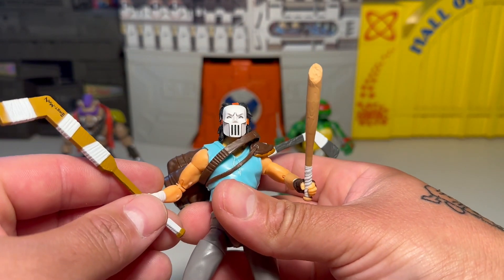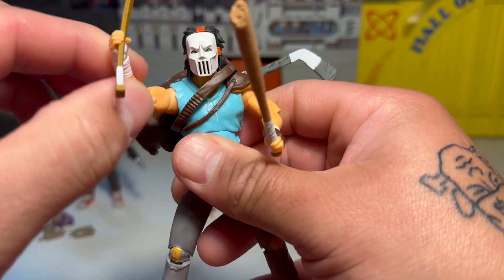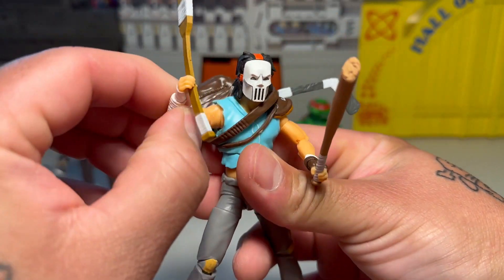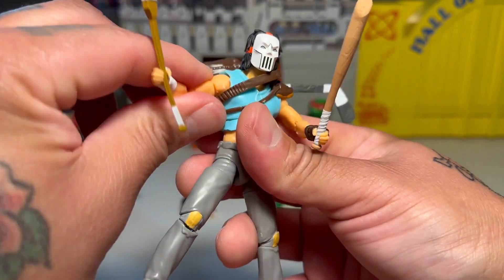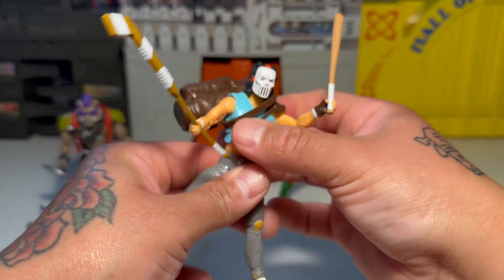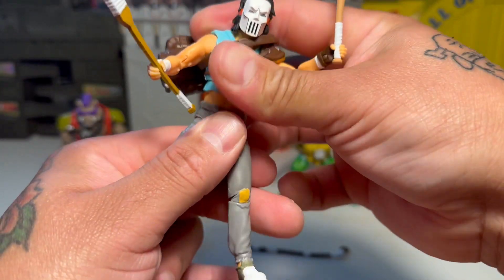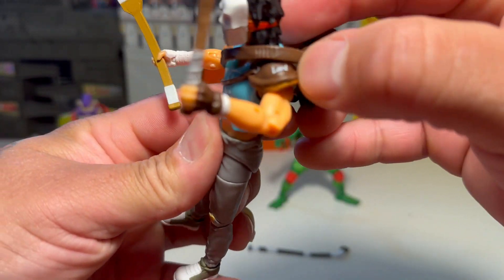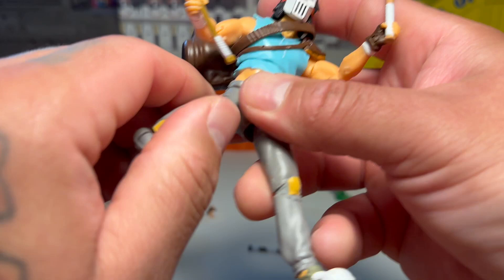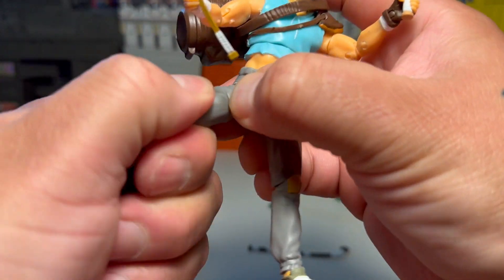It's Casey Jones. I prefer him with the hockey mask — he just looks totally menacing. The articulation is okay, not bad. They shouldn't call these 'Best' figures, they should just call it 'okay.' He's got double elbows which is cool, seems like a little more articulation going on there. Looks like he's got a butterfly joint in there, and he's got a diaphragm and somewhat of a waist but not much range on that swivel. He's got the Eastman and Laird layered design on the sports equipment, which is rad.